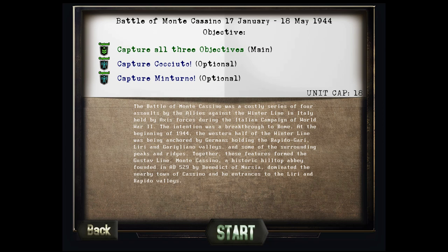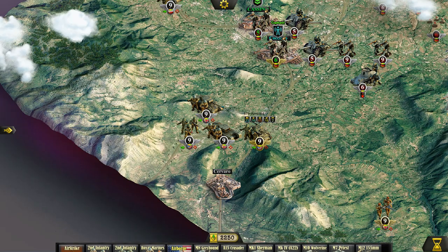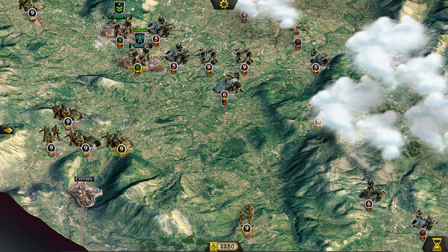We've got to capture all three objectives, with capture Cociuto and capture Minturno as optional objectives. The Battle of Monte Cassino was a costly series of four assaults by the Allies against the Winter Line in Italy held by Axis forces during the Italian campaign of World War II. The intention was a breakthrough to Rome at the beginning of 1944. The western half of the Winter Line was anchored by Germans holding the Rapido, Gari, Liri, and Gargliano valleys — together forming the Gustav Line. Monte Cassino, a historic hilltop abbey founded in AD 529, dominated the nearby town of Cassino and the entrances to the Liri and Rapido valleys.